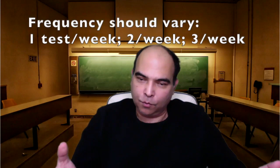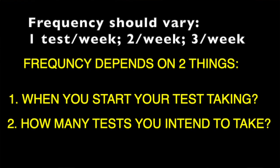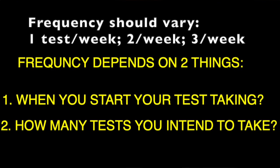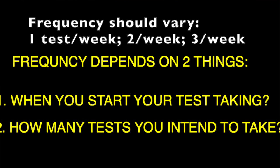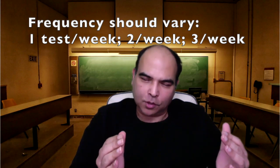If you're starting in July, for the first four weeks you can do one test per week, then go to two tests per week. If you're starting in August or September, you might have to hit the ground running and start with two to three tests per week. Starting in May or June: roughly eight weeks at one test per week, followed by four to five weeks at two tests per week, followed by seven to eight weeks at three tests per week — this gets you to approximately 40 tests.